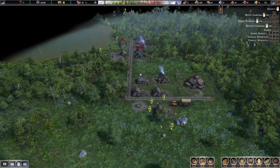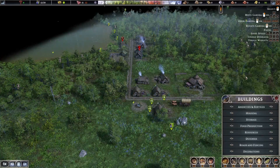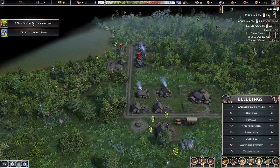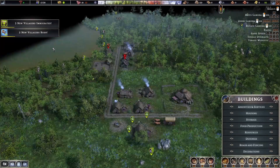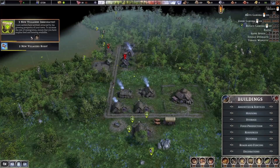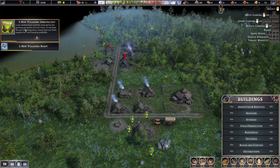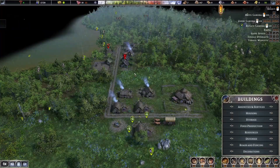Alright, so year two. Let's see, what do we need to build next? Three new villagers immigrated and two new villagers born — that's pretty nice. So I think we completed that quest. That's the three new villagers there and two new villagers born.